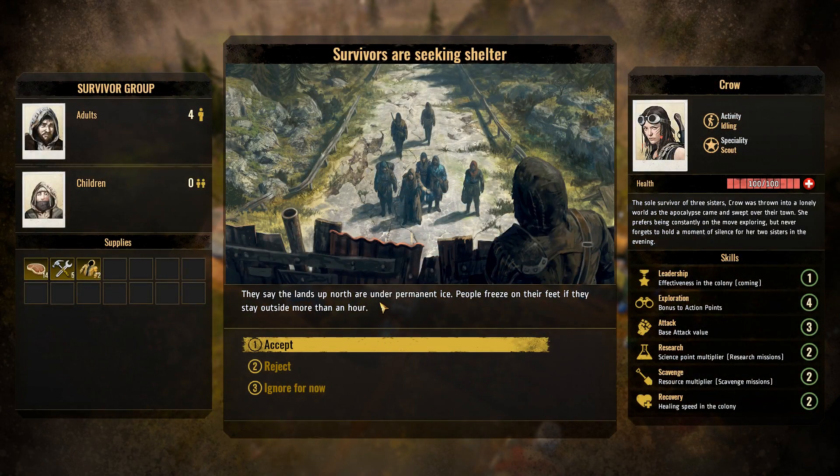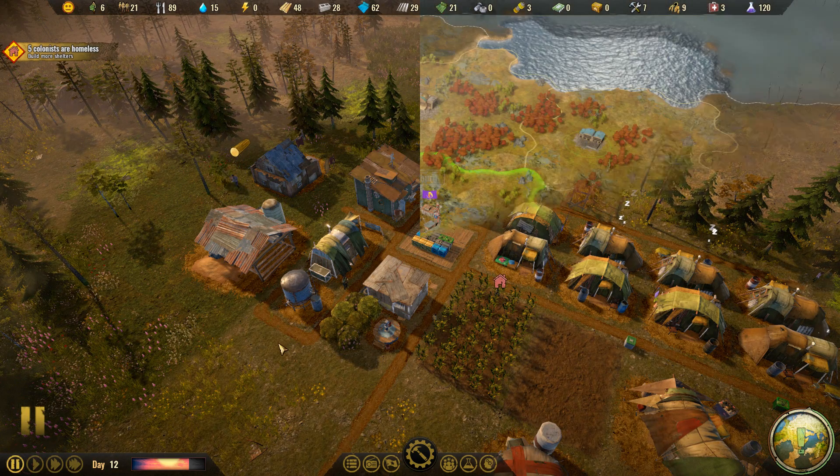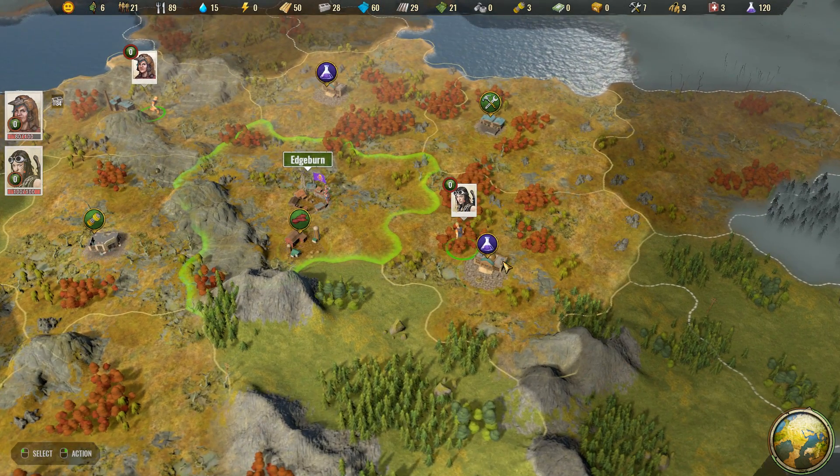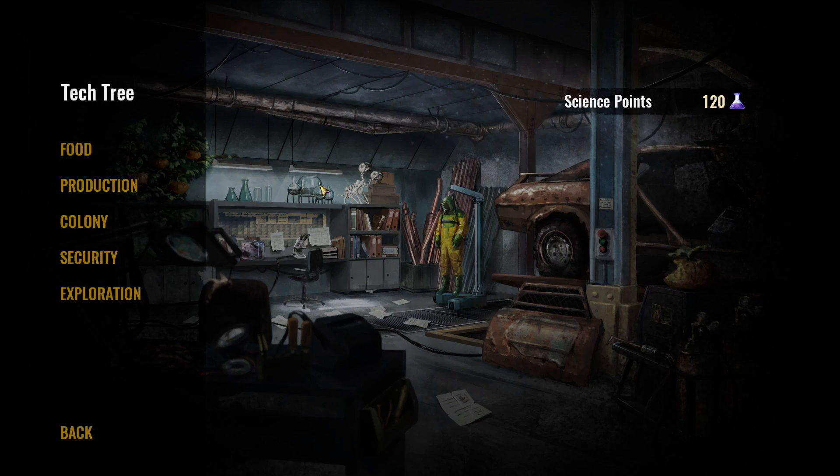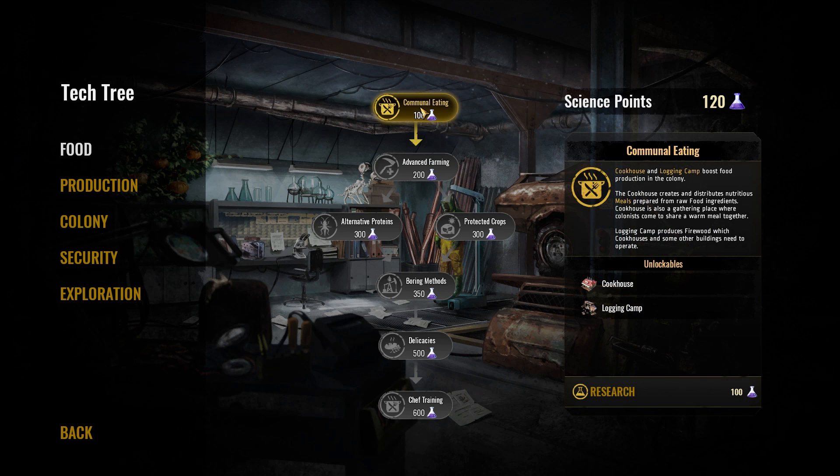Four more adults want to join and they have Crow with them — a specialist who's pretty decent at attacking and really good with exploration, so extra action points. I'll have Crow go grab that science, which automatically gets dumped into the stockpile — no need to return home. We now have 120 science points. Going to our tech tree, we have a few different options. For food we could go for communal eating, which allows us to build a cookhouse that takes different types of food and turns them into meals — a bit more nutritious.